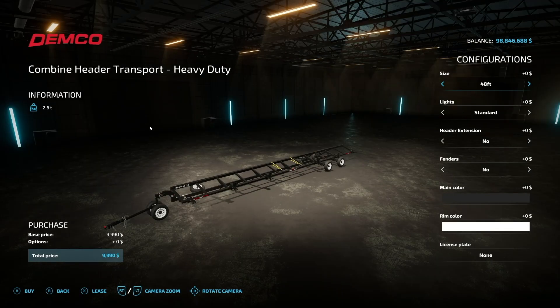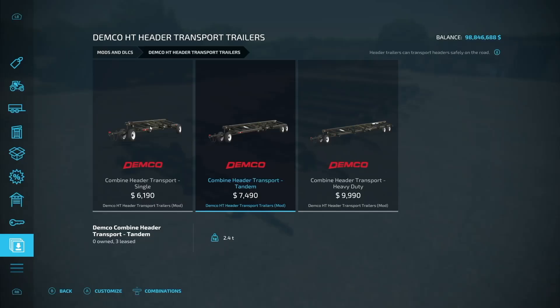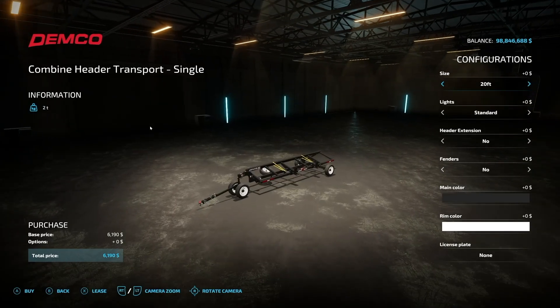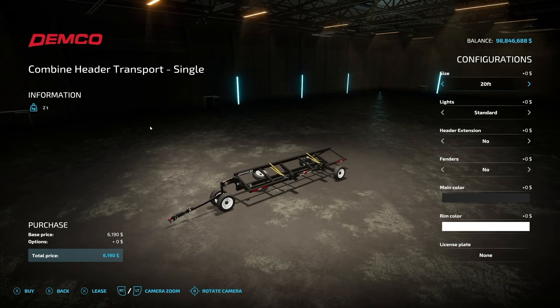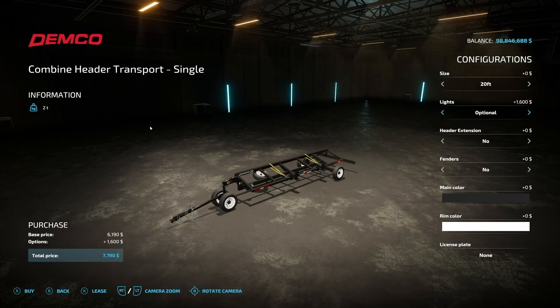However long your header is, just use the corresponding header trailer. Each one features the same customization options: lighting, header extension, fenders, main color, and rim color. We've even got a license plate on here as well, in case you want to put your favorite license plate on.